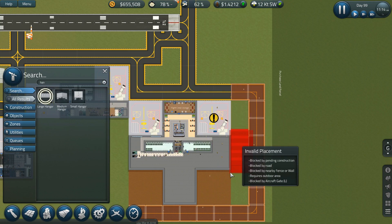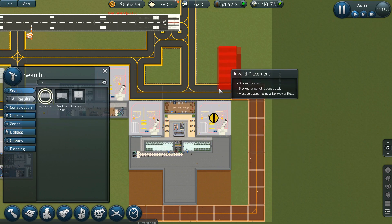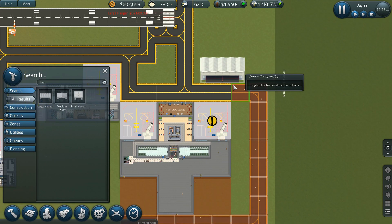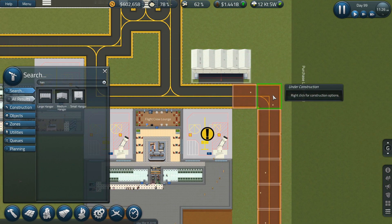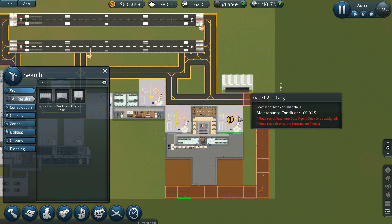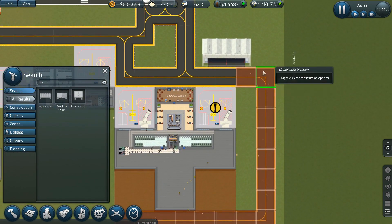A large hanger gives me five vehicles — I could just do a large one right here. I also have to remember that if I put fuel in, I'm going to need fuel trucks, unless I upgrade. Let me look at placement — if I put this here, that'll give me the ability to expand the taxiway if need be.